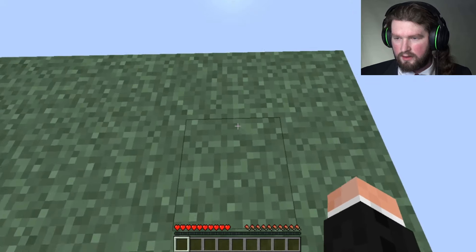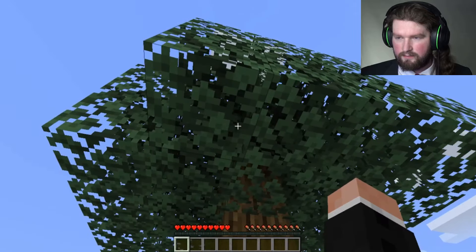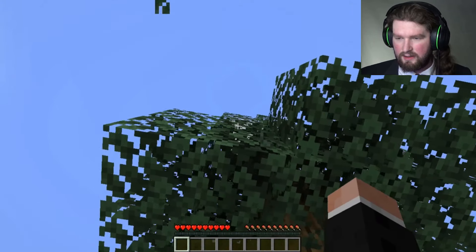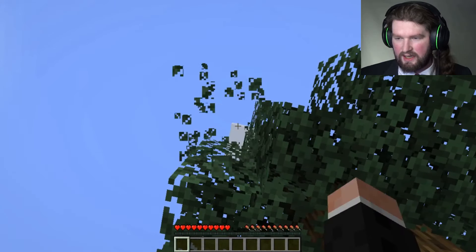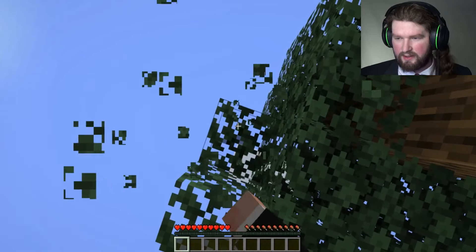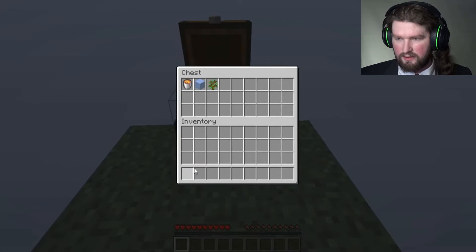So that's clearly for a cobblestone generator. I need to get a sapling from this tree. There we go — okay, we got one sapling.